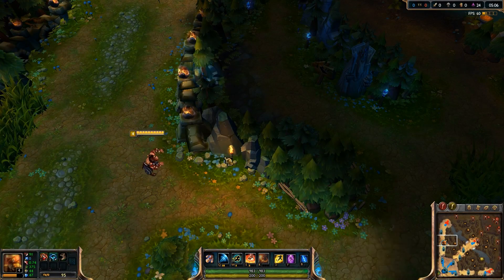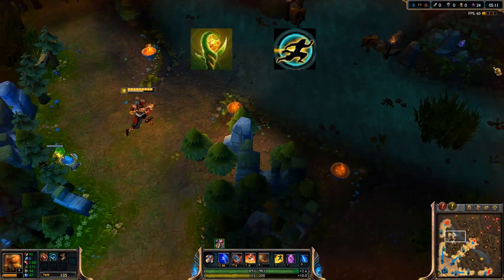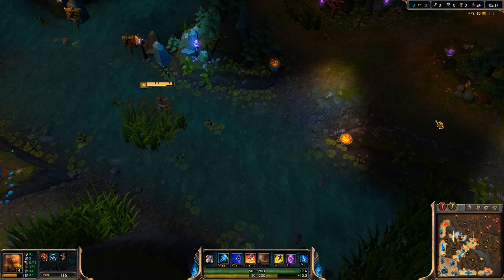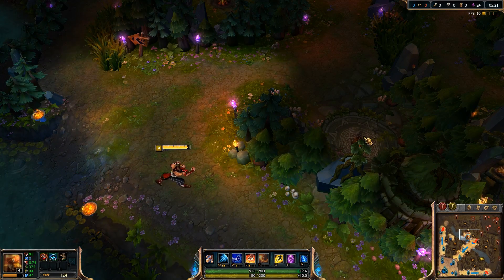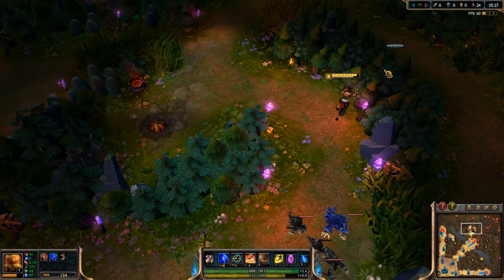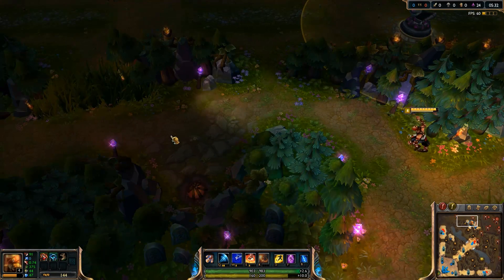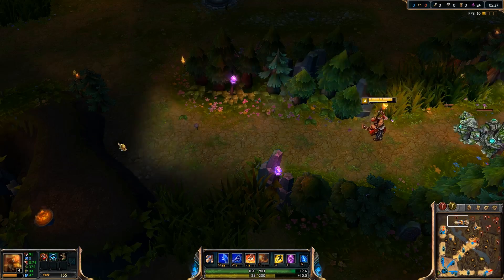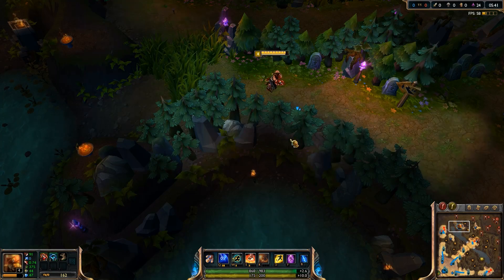Ward jumping is a very important skill for every good Lee Sin to learn. Dropping a ward and immediately jumping to it with Safeguard is like having Flash up every 14 seconds — it goes wherever you want, over walls and behind enemies. Turn on quick casting and hop into a bot match, perhaps just to practice this and get a good feel for it. Between Q and W, escaping from fights and dashing across the map is a breeze. Your enemies will have a very hard time keeping up with you. Think of monsters not as targets to kill, but as points to jump to — even the dragon is a quick kick away.